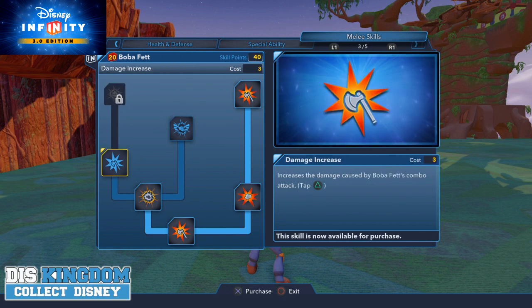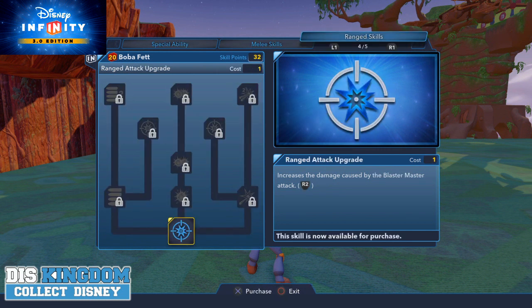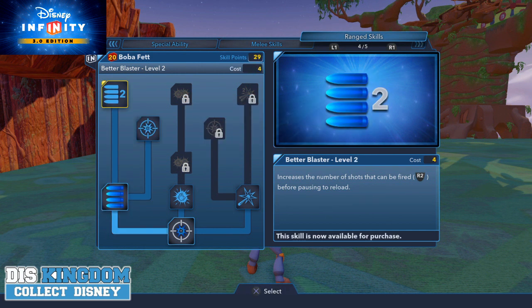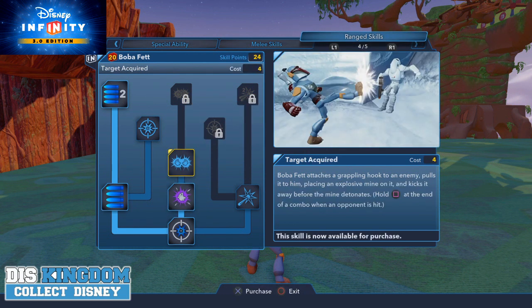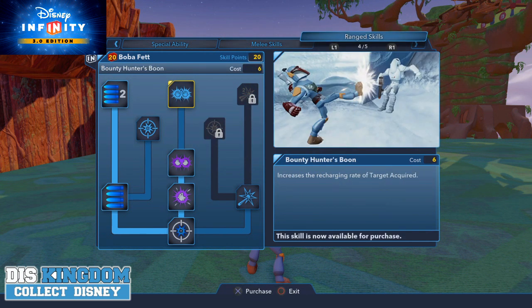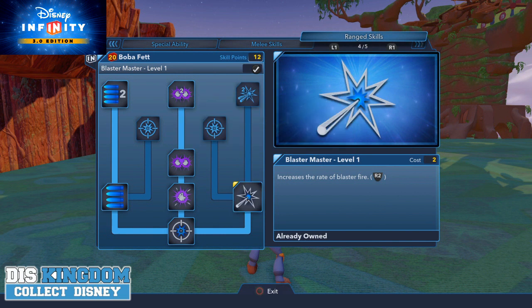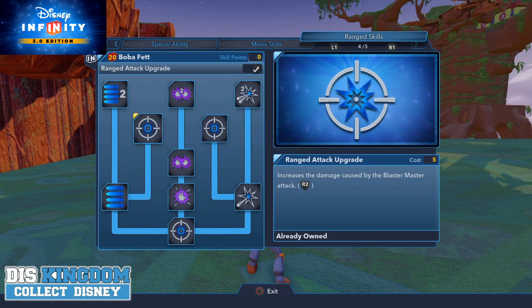There are more options here, including an air stomp. What Ninja Fury have added in is more combinations rather than just tapping triangle — if you do a little delay between some attacks you will get extra options. For Boba Fett's range skills, this is his attack for his blaster and I'm going to max it out. Blast skill level increases the amount he can shoot, so I've done that for levels one and two, meaning he can shoot a lot more. Off the Hook lets him use a grappling hook to pull forward, and Target Acquired gives more use of his weapons. Blast increases the rate of fire.